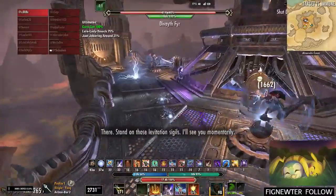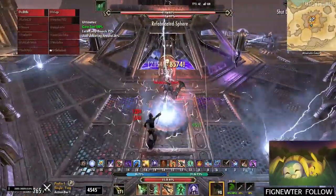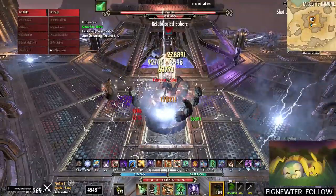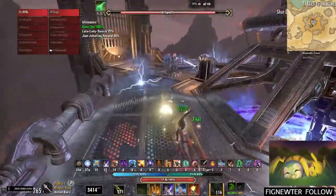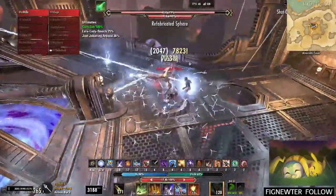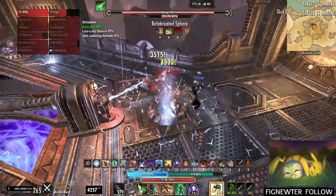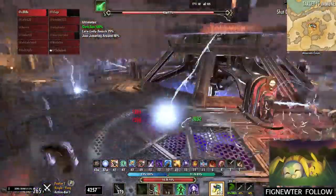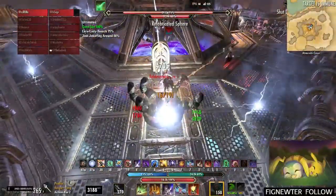In today's video I'm going to be showing you what to do up top on the second boss of veteran Halls of Fabrication. You're going to send two people up on the closest side — we go up on south and west. You can choose any two sides, just make sure they're close to one another so the chain lightning is close enough to DPS the sphere.